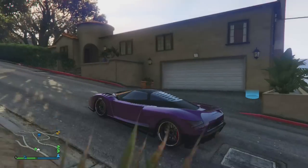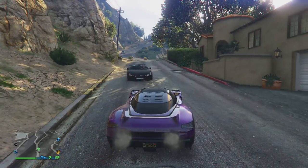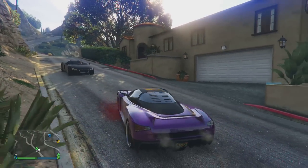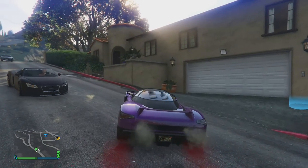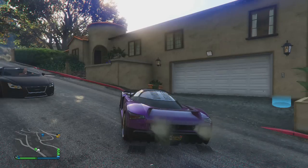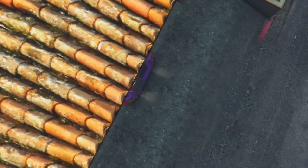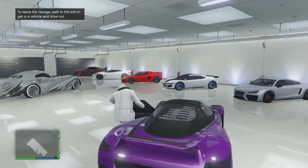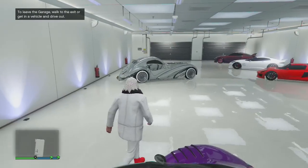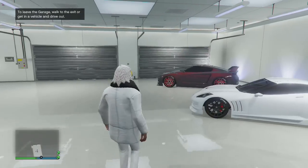Here it is guys — it cost me eight hundred thousand dollars, I believe it was the most expensive house in the update. It's a nice little adobe-style house, kind of looks southwestern, and I really like it. Let's pull on in and park my car in my garage. Unfortunately, you cannot access the house from the garage on the interior, which is kind of unfortunate.